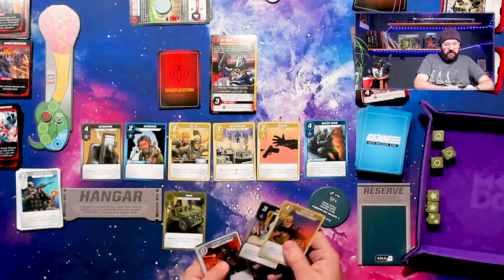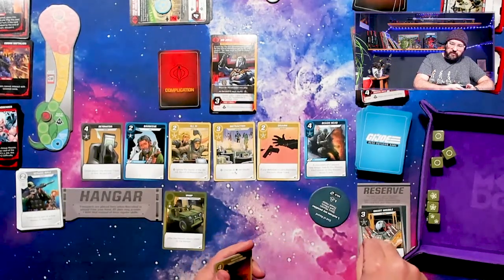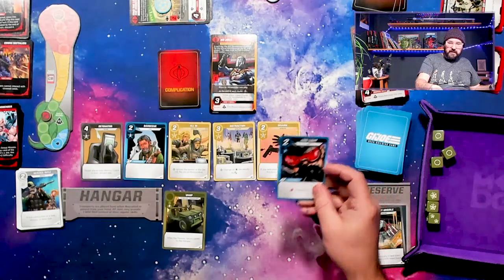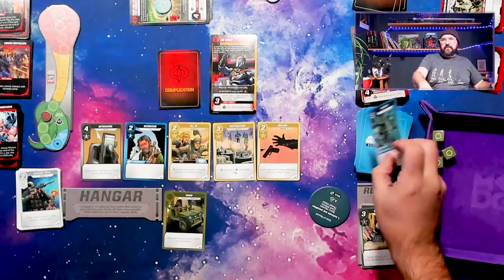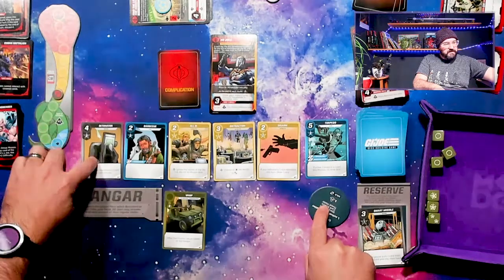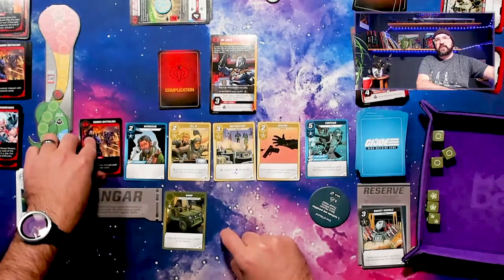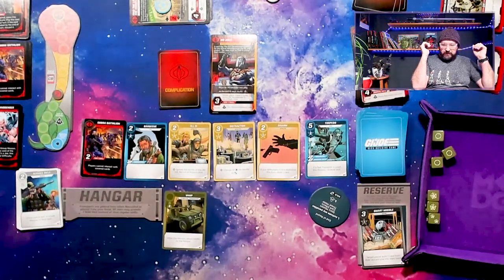We don't need to re-roll. Now we just have some more recruiting. With six recruit I'm going to take Beach Head and Low Light — that worked out really well. Now we have to raise the threat twice. Until we get back down to the green, a Cobra Battalion is going to come out and cover up cards, providing another form of threat we have to deal with.